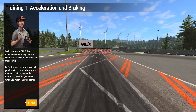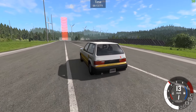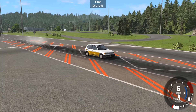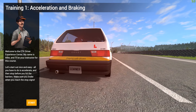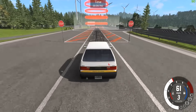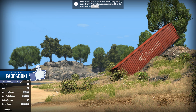Welcome to the ETK Driver Experience Center. My name is Mike and I'll be your instructor. All you have to do is accelerate and then stop before you hit the barriers — make sure you brake when you reach the stop signs. We gave it a go, got a pass on the first try, retried it, and the second run was a hell of a lot better.